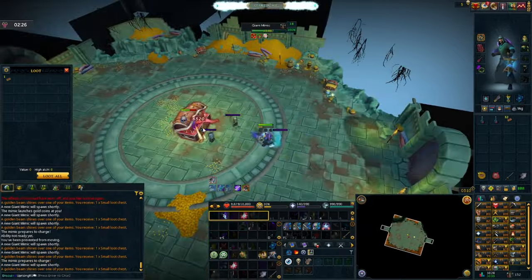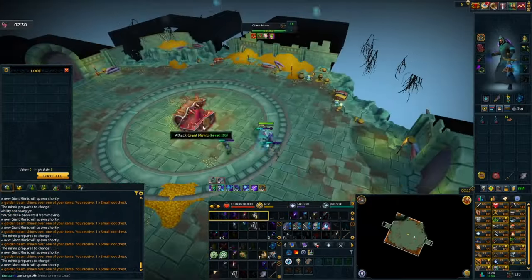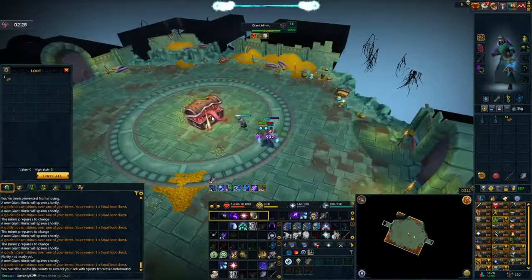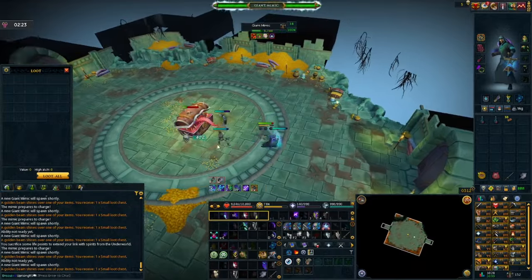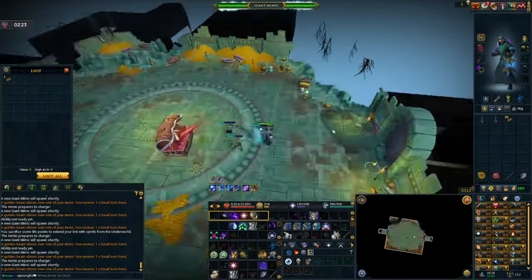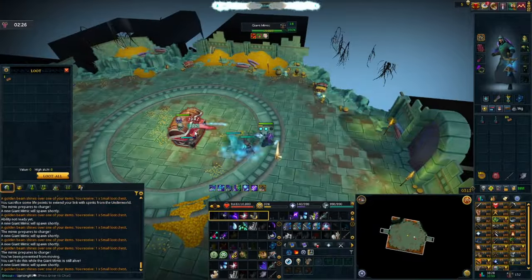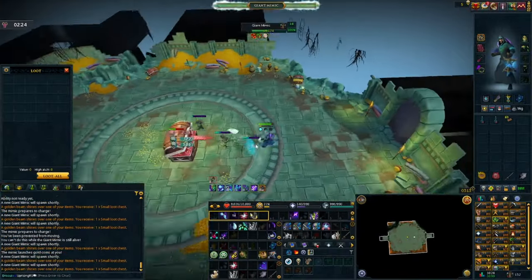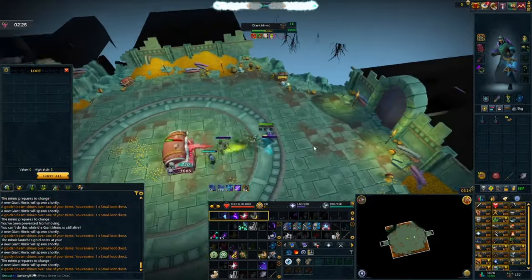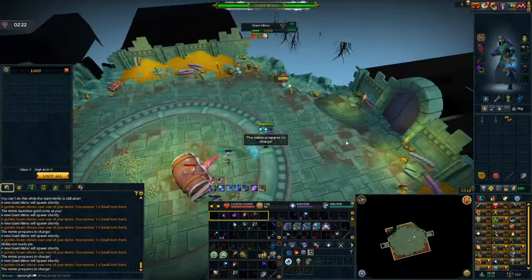The next mechanic is called Coin Launch. You'll be notified when it says 'the Mimic launches gold coins at you.' This mechanic can deal a lot of damage if you don't move out of the way — the Giant Mimic will launch three batches of gold coins, dealing about 2,400 hit points each time it hits you. If you're a lower level, just be mindful and pay attention to notifications, and if this one comes up, make sure you run from your spot.